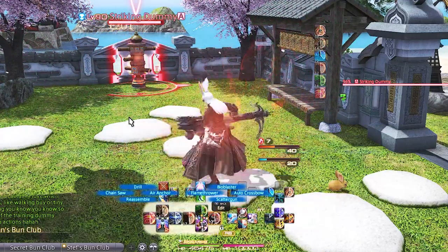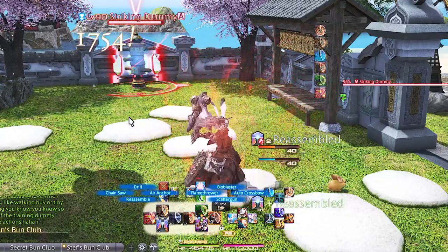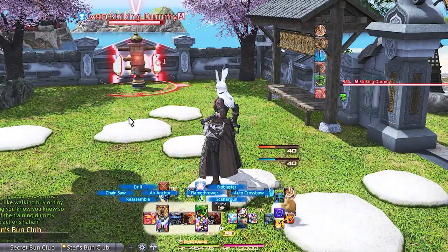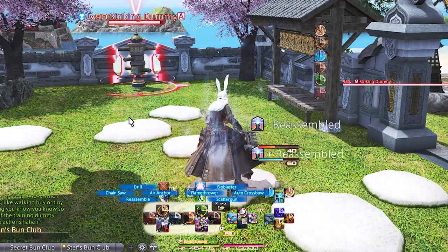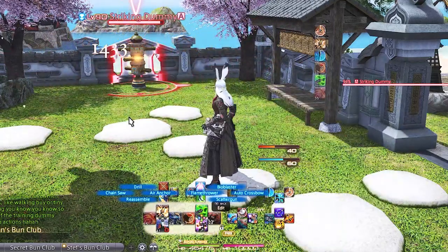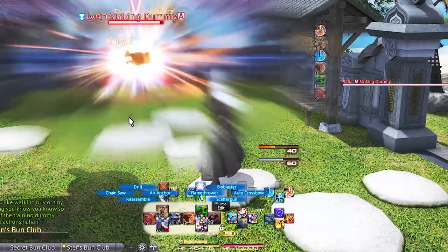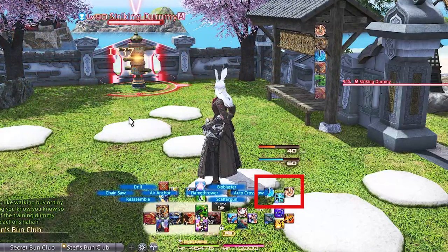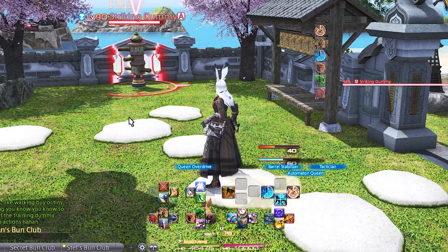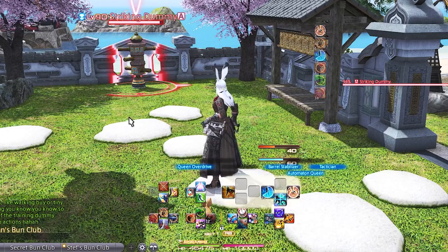Left Trigger 1 DPad is our job abilities that are on weird cooldowns but they all perfectly sync up if performed correctly. We have Reassemble, Drill, Chainsaw, and Air Anchor. Reassemble is mostly used with Chainsaw on cooldown while two Drill shots fit into one Air Anchor timing. I've played around with where I position these — I find this to be the easiest for me personally, but you can also put these up above Right Trigger 1 so everything you need is on the right trigger. I used to do that and it worked, but I don't like having to double tap to access Right Trigger 2 if I don't have to.